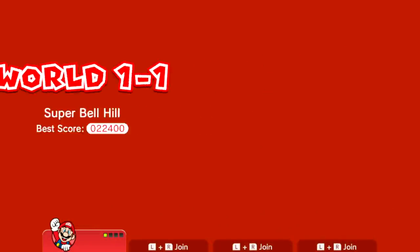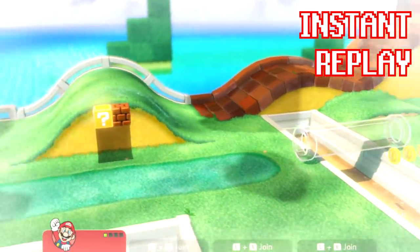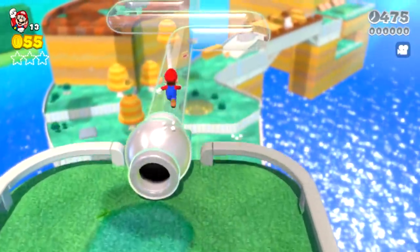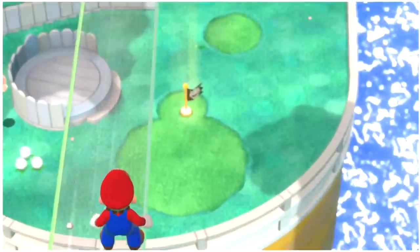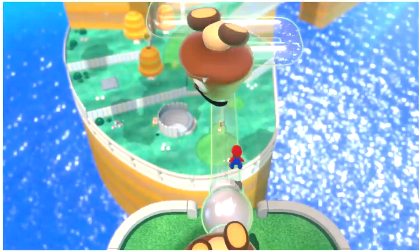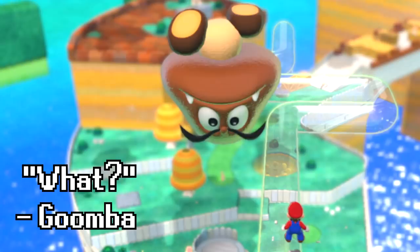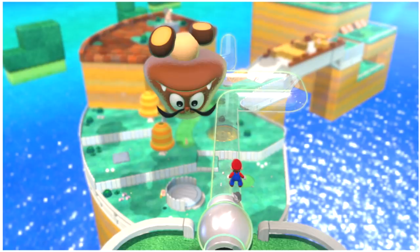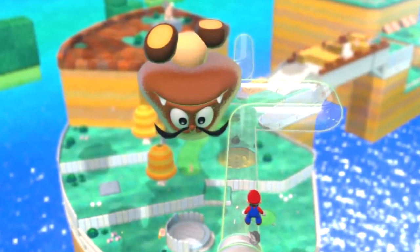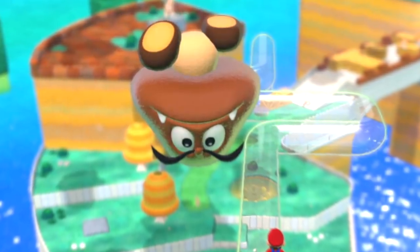In the intro cutscene for Super Bell Hill, you see the Goombas just flying away. Why did they go up there? Why does gravity work like this? They didn't come back down. Around this part of the pipe, I saw some weird flickering shadows, so I switched to camera mode and tried looking up here — and what are these Goombas doing up here? The look on their face is just like, do you see something strange? I never thought that I'd see a Goomba here, and this is such a beautiful picture to take in Super Mario 3D World.